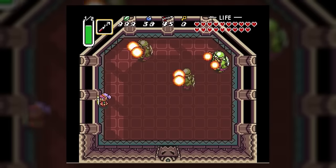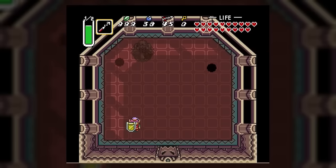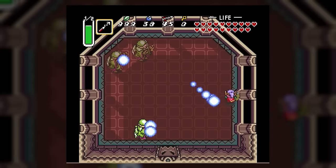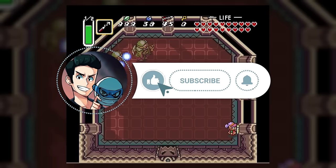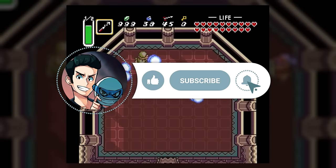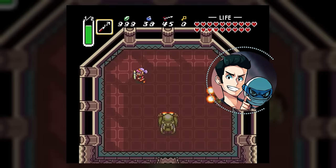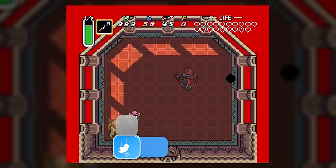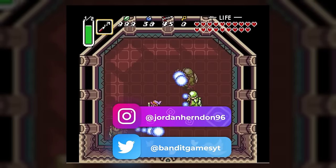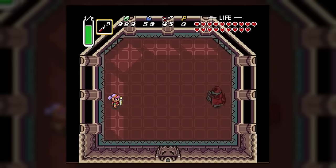And with that, we have now completely explained every single boss in the legendary Zelda game A Link to the Past. Did you learn something new? Did I miss anything? Let me know in the comments below, and thank you so much for watching. If you enjoyed the video or at least my efforts into making it, please consider leaving a like to get it spread around on YouTube and subscribe if you haven't already for much more gaming lore to come. Huge thanks as always to my Bandit Crew who make my day every day and are the reason I can continue to make videos. Follow me on my socials and I'll see you next time — this is Bandit signing out.